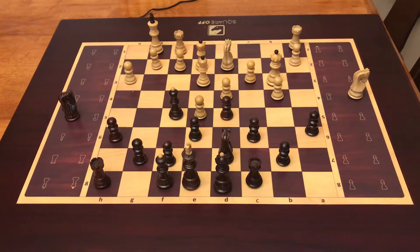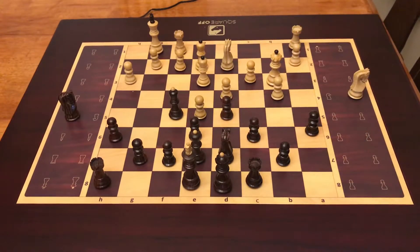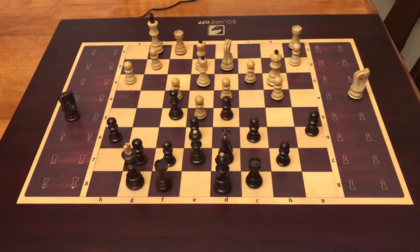Queen to b3 — I'm not sure what the main idea is there. Let's continue to develop our bishop to e7, because later on I'm going to do king's safety by castling on the kingside. Everything looks good, so let's do a king's safety.